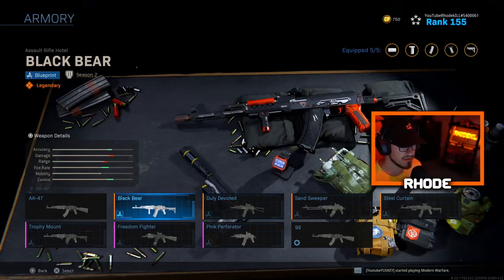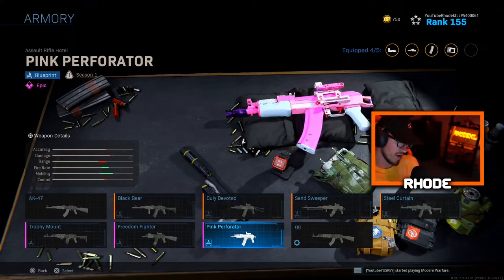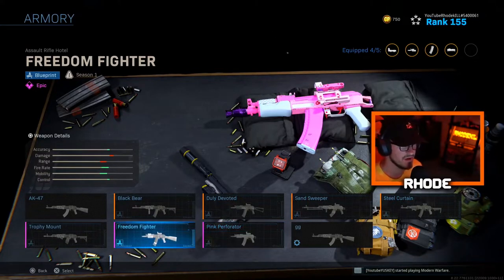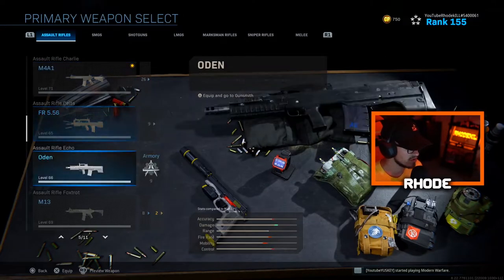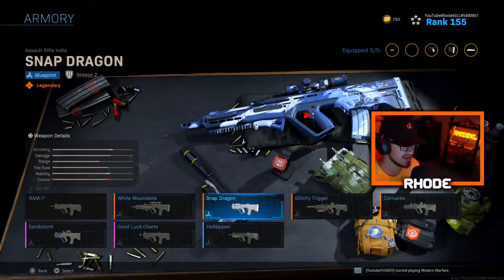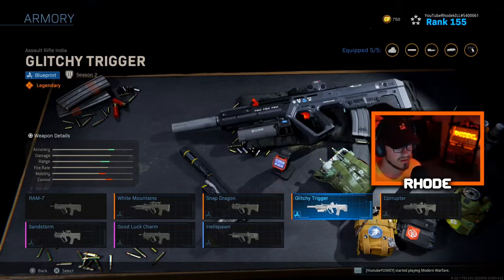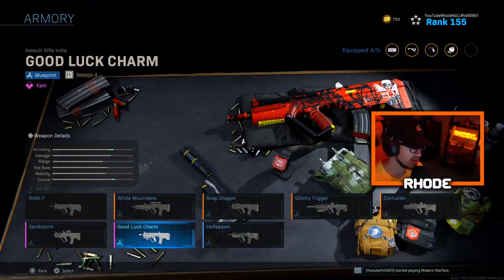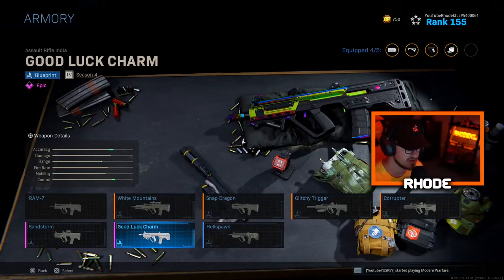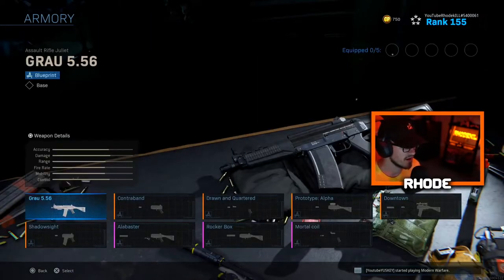AK-47 — Black Bear with dismemberment effect, Doly Devoted — basically look the same. Sand Sweeper, Steel Curtain, Pink Perforator — that one looks good — Freedom Fighter, and Trophy Mount. A couple good ones there. RAM-7 — White Mountains, Snapdragon which was one of the first tracer rounds in the game, Glitchy Trigger which is clean, Corruptor which is good from Season 1, Hell Spawn, and Good Luck Charms which is new and I like a lot, plus Sandstorm.